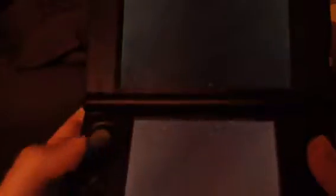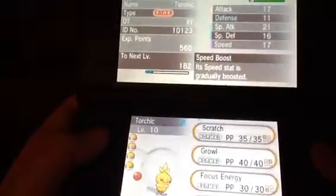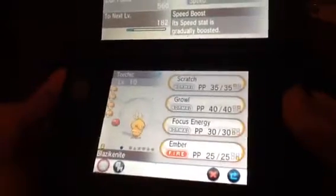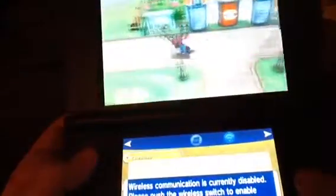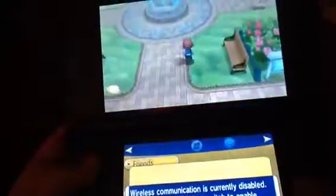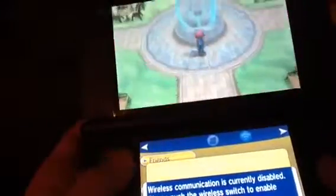So let's check out this Torchic we just got. It's got Speed Boost! Okay, I almost called those moves, right? Oh, it's in a Cherish Ball! A Cherish Ball is a rare kind of Pokeball you can get only in events. So let's take a look around the city. And now you can sit on benches! Benches! Sorry, Maryland. I had to.